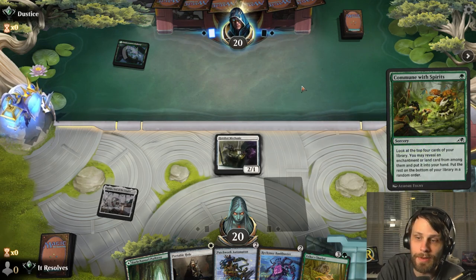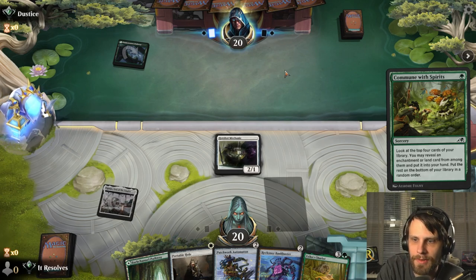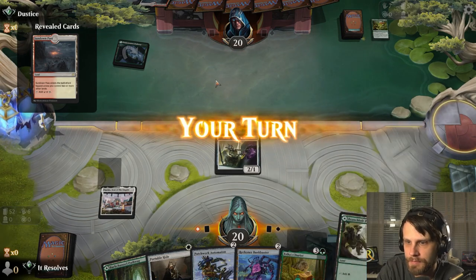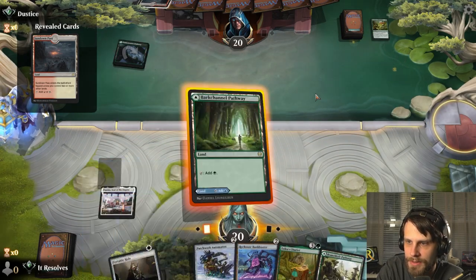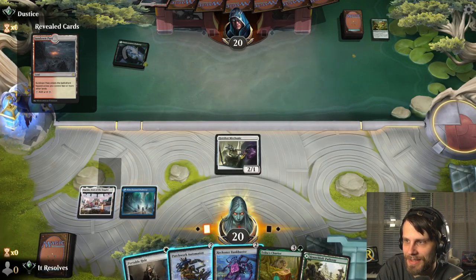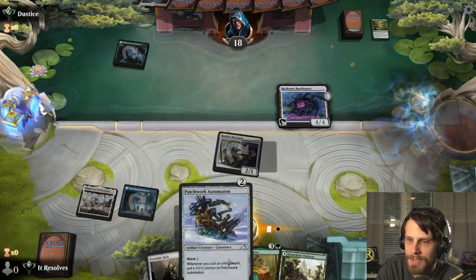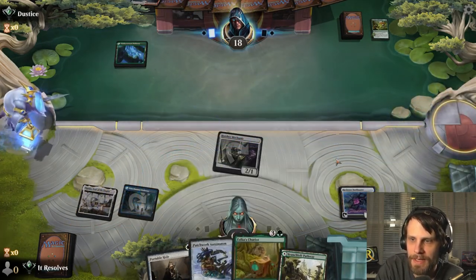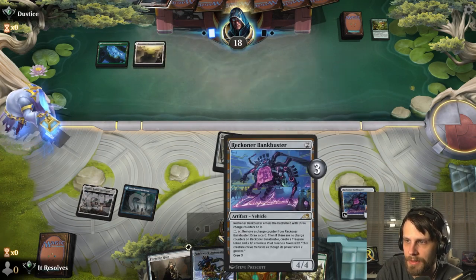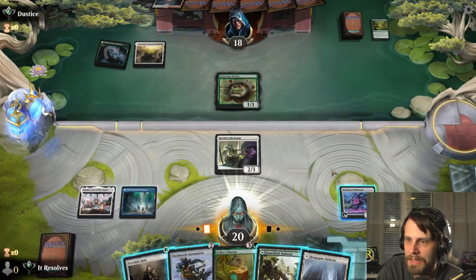Looks like commune with the spirit, so my assumption is obviously the enchantment stack — which is good and bad in some fashions, because we do have the Portable Hole. We should be able to deal with the naturalist play. Let's first things first just attack in. I think we do want to get the Bankbuster down this turn, despite the Automaton being just a phenomenal play. We do want to get this down early. At this point we've got the crew ability up, so I'd really like to make sure we can get in there with this as best we can.